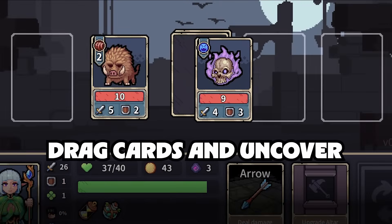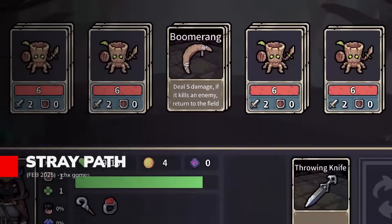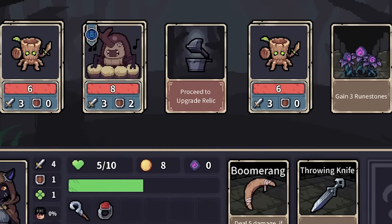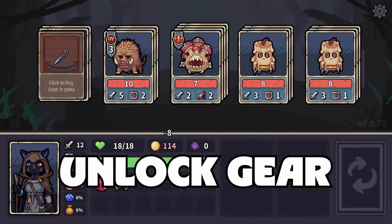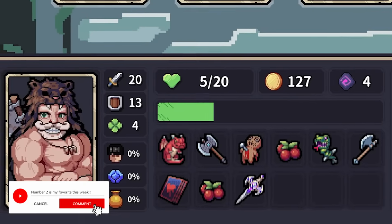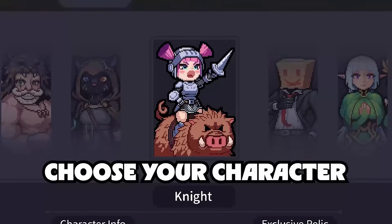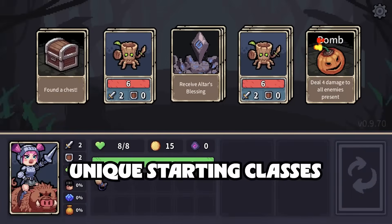Number 2: Stray Path blends free-cell card mechanics with roguelike exploration, inviting you to flip and drag your way through a randomly generated world. Choose from a vibrant roster of adventurers, then optimize your deck by deciding which skill cards and items to keep or discard. Every card flip could reveal a helpful item, a fearsome foe, or a tempting treasure chest. Tinker with over 100 equipment pieces to construct wildly different loadouts, from stalwart tank builds to devastating glass cannons, and see how far you can push each new run.